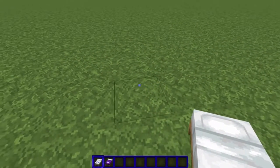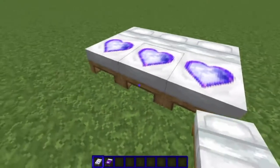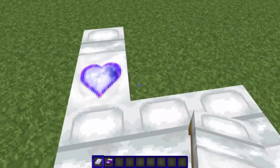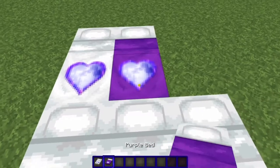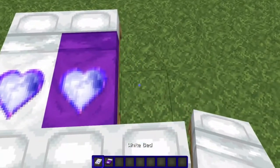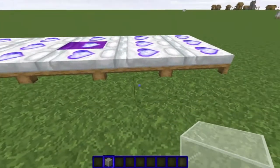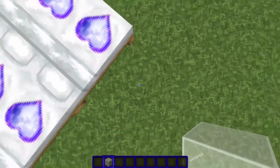First off, you need to place down 15 beds like this — I do them three wide and five long. What I like to do is put an accent bed in the middle just because. And then after I get the 15 beds down, I surround it with white glass.